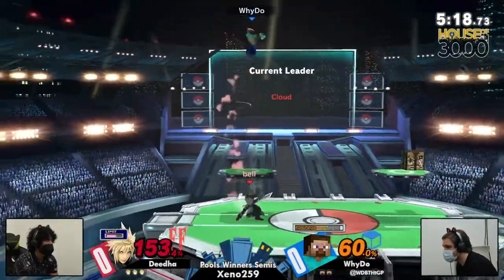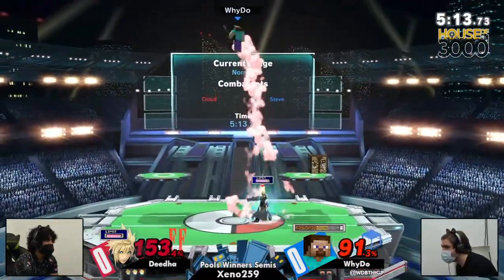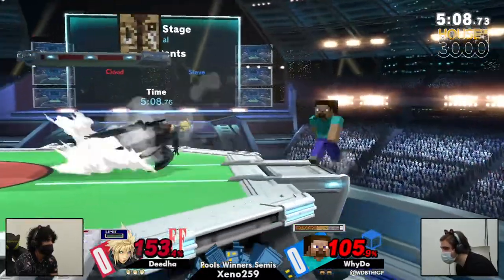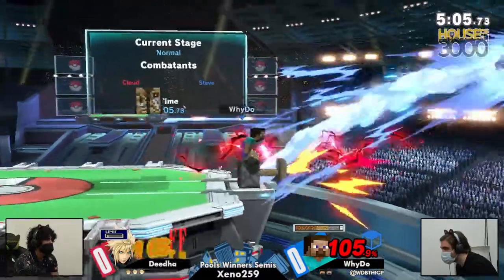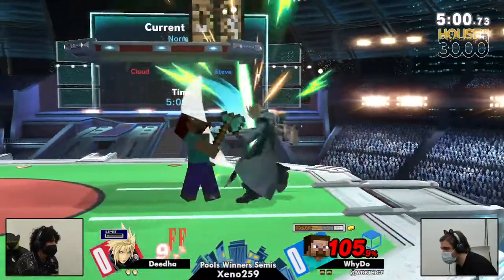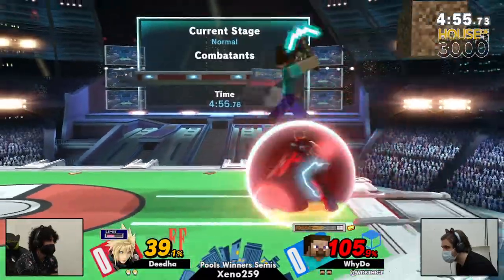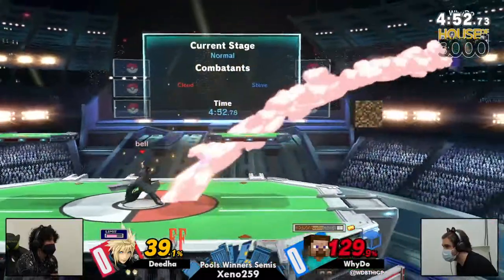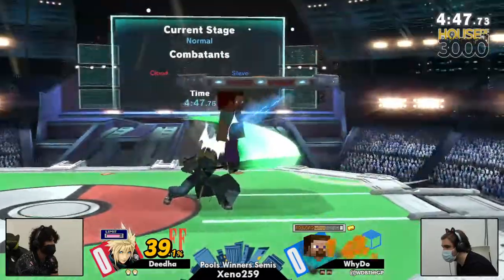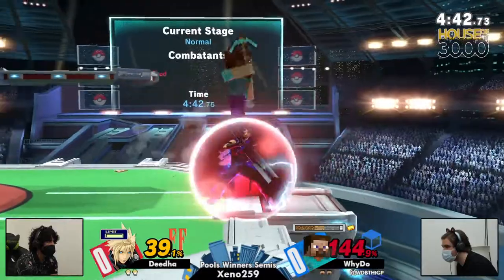One other thing I'd like to mention — some stages, Steve uses a pickaxe to mine, and he uses his pickaxe in some of his attacks, so that matters. On some stages he mines with a shovel, which is not an attacking weapon, which means he gets to keep his pickaxe at full durability all the time. Those stages are FD and Yoshi's Story, though the latter would not be legal. Also, some Omega and Battlefield variants change whether or not he's using the pickaxe. If I played this character more, I definitely would use that to my advantage.